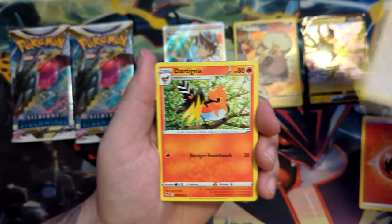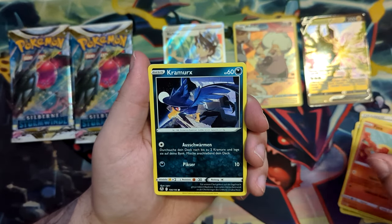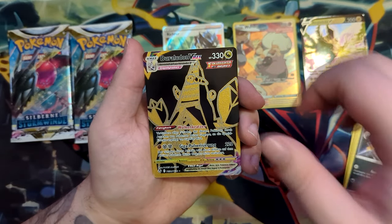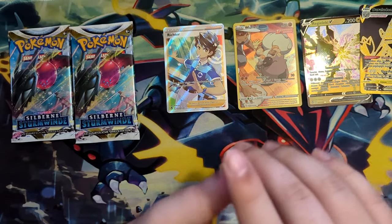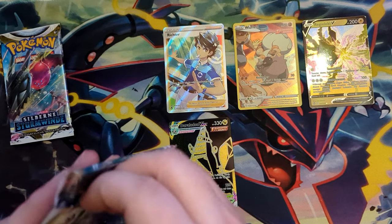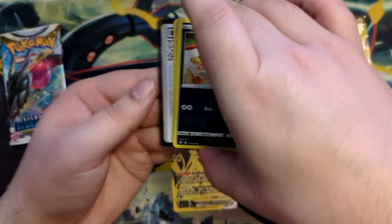A Snorunt, got a Sandile, Fennekin, got a Cormorant, and we've got a Murkrow. And we've got a Black and Gold Duraludon VMAX — nice, Trainer Gallery card — and a Frostlass. That's actually pretty nice — a rocky start, but now the pulls are coming together, and we still have two booster packs left. Let's see what else we can get here. Duraludon VMAX, Black and Gold Duraludon VMAX — that's really nice!